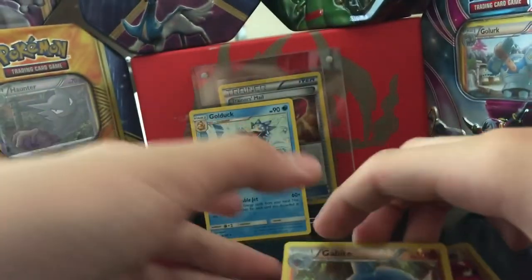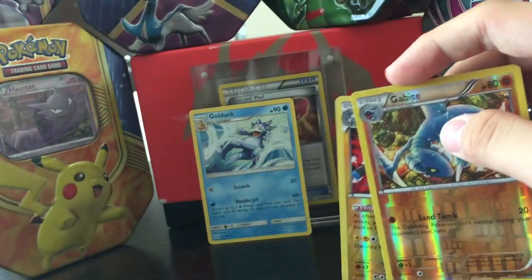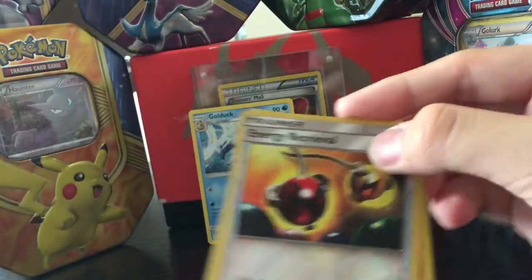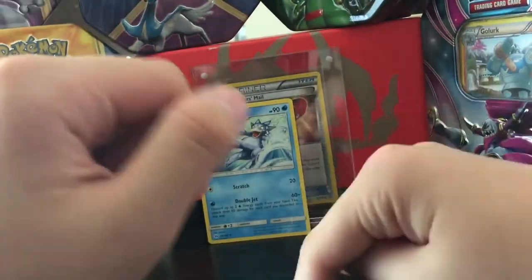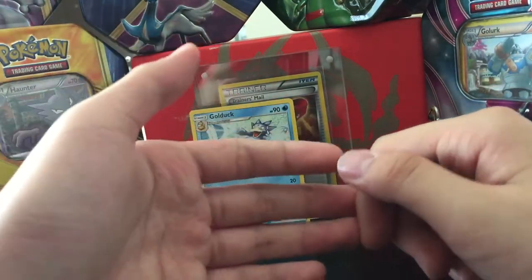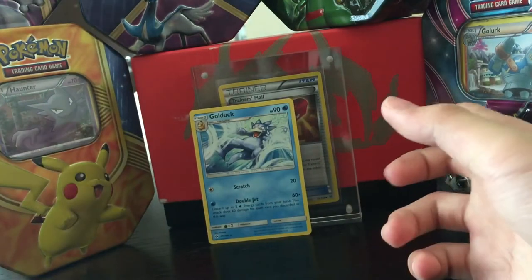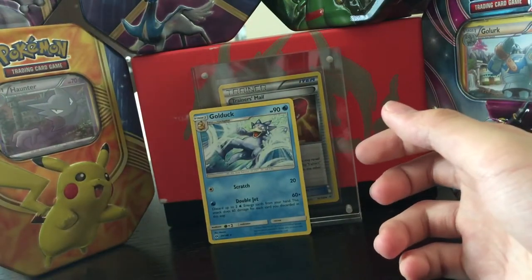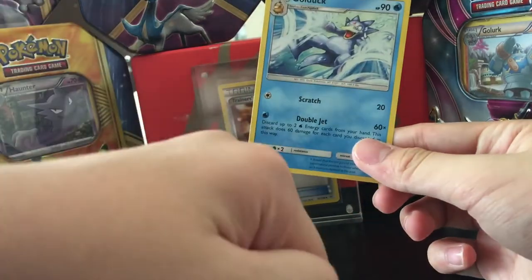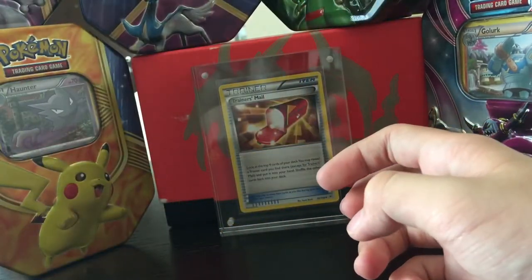Quick recap: we got the Golduck, not a huge deal, but for reverses we got Magnezone, Gabite, and Energy Retrieval. So I guess this is not a short video. If you're new to the channel please subscribe and leave a like — give me some support. In the next video I'll be opening something newer, so stay tuned. Peace!